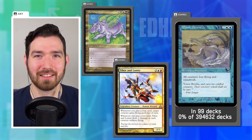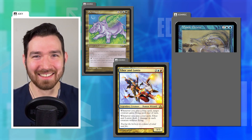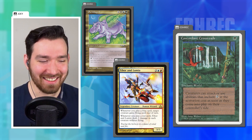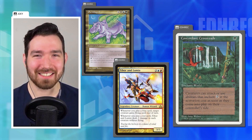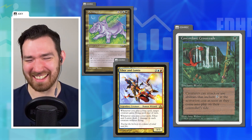It's an enchant world, so you can also blow up somebody else's Concordant Crossroads with it — so it's a removal spell too. This is always count on Dana to find the oldest and least played cards ever to challenge, from the worst set. Okay, I'm going to move on to my challenge.